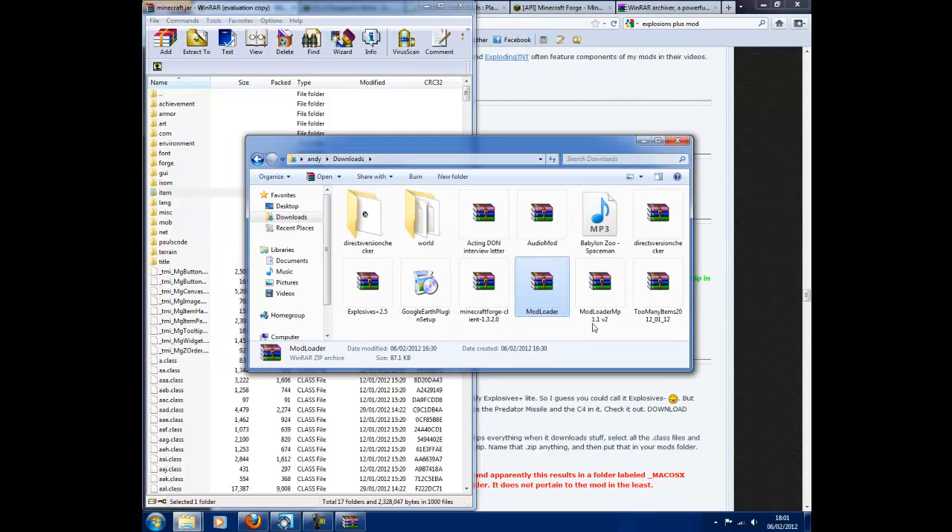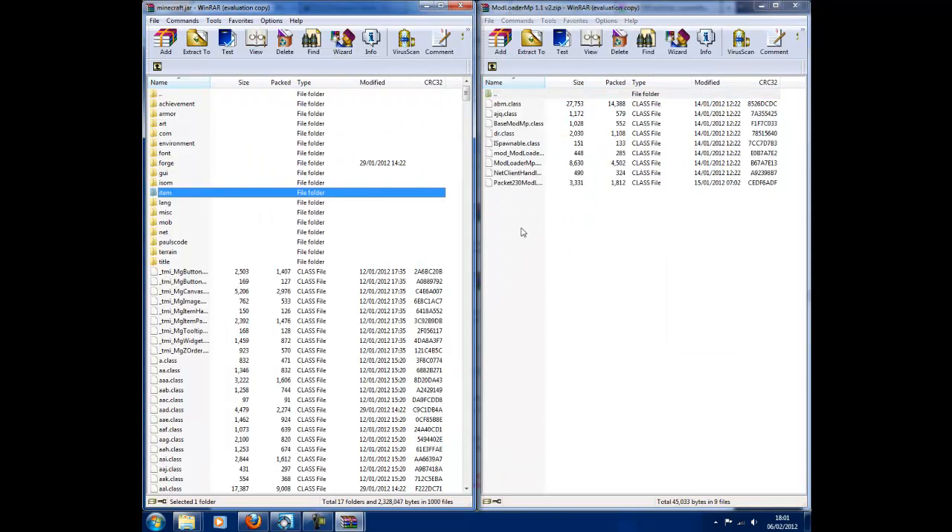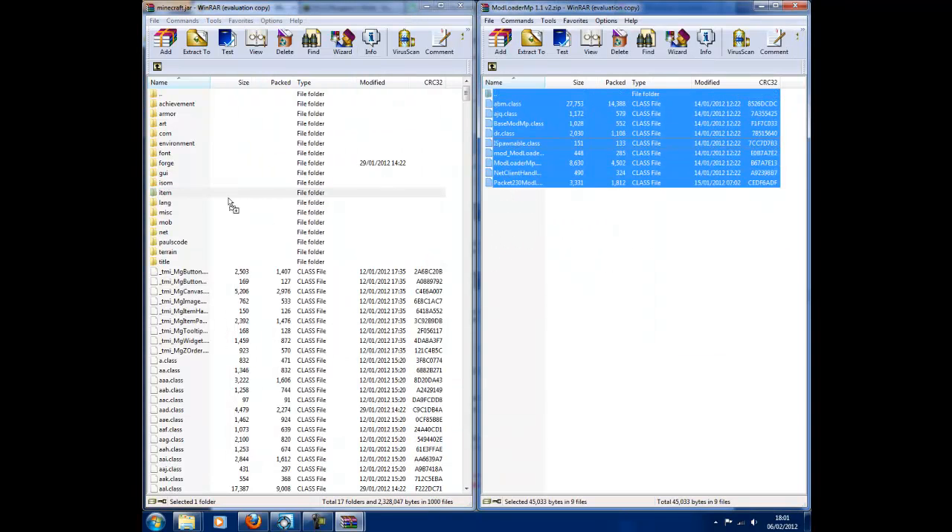Go back, open up ModLoader MP. Highlight all of these and drag them in. Once again, I've done that, I've done everything.